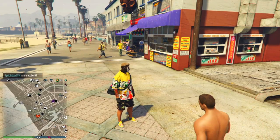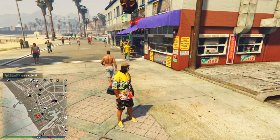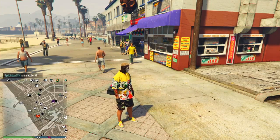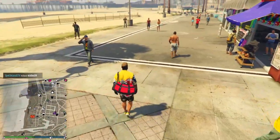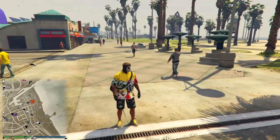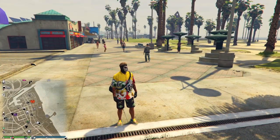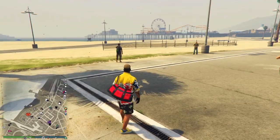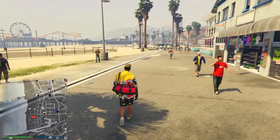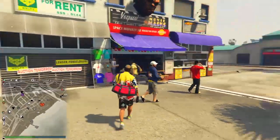With the duffel bag glitch you cannot go into any clothing store and buy clothes — you can go in there but you can't buy any clothes. So if there's a duffel bag you want, make some pre-outfits that match the duffel bag color you want, then glitch on that outfit. Have the outfit ready before you even do the mission — just have it already done.